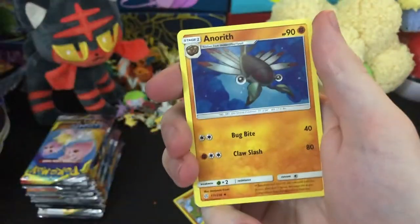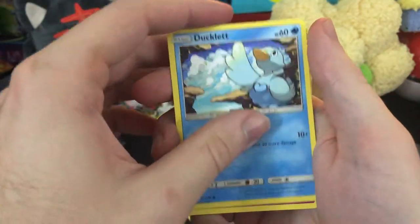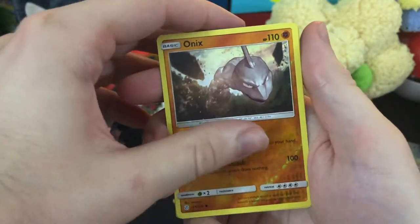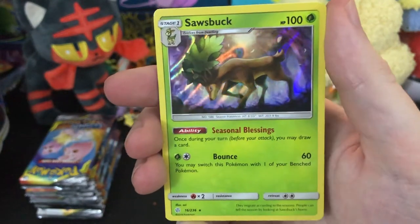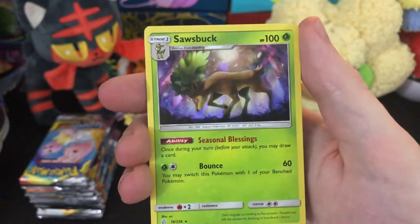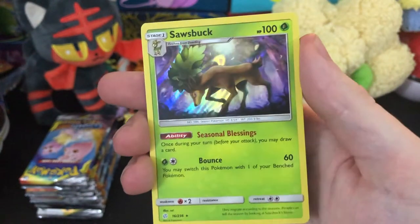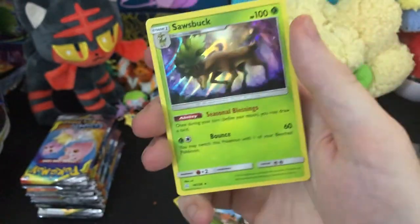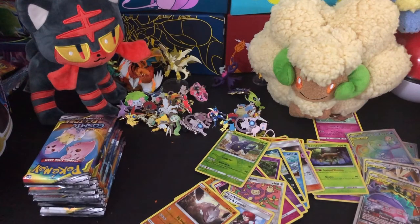Tangrowth, Prinplup, Anorith, Kricketot, Aipom, Woobat, Ducklet saluting somebody. We got Swirlix. We got Oxalis reversed and for our rare we got Sawbuck. That's actually really pretty — I really like that background. It's like at night or in a really shaded forest with the sun peeking through. The holographic effect makes it really mystical. That was a good holographic, you know?